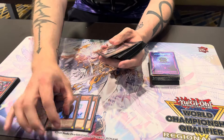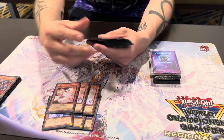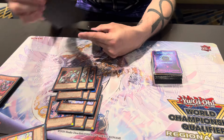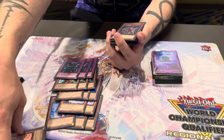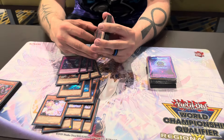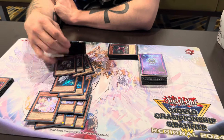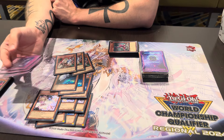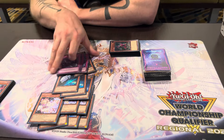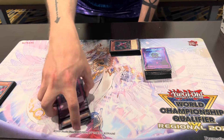Then you play hand traps: three Valor, three Ash, three Mourner, three Ogre, three Imperm. I played a lot of weird decks today that Mourner wasn't the greatest against, but Ogre was really important. I played against Flunder and I popped their Field Spell to stop me from dying in two of the games, and playing Ogre is the only reason I won that matchup.